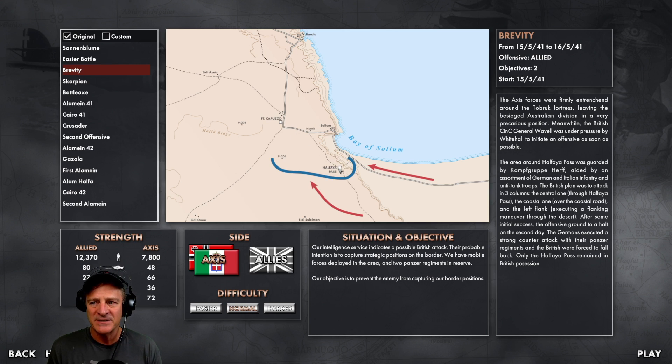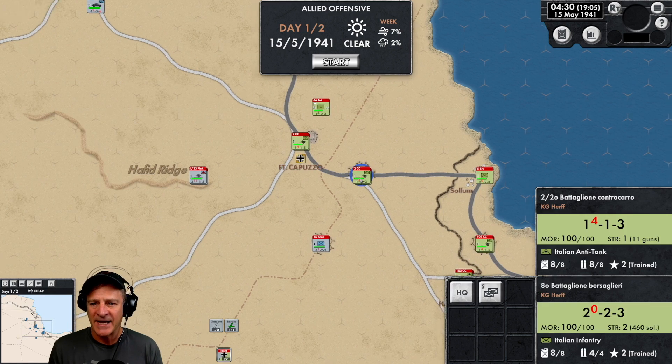Historically, the Allies took Halfaya Pass in this engagement — what happened in the middle of May, over two days from May 15th to 16th — and the Axis forces held Fort Capuzo. For the Allies to win, they have to take both objectives. Let's get started and take a look at the setup screen.